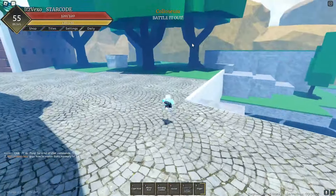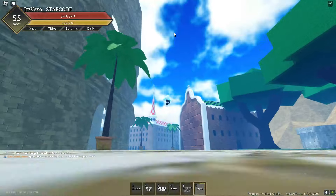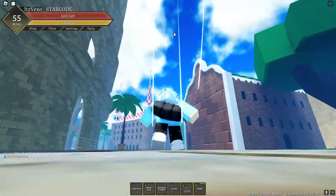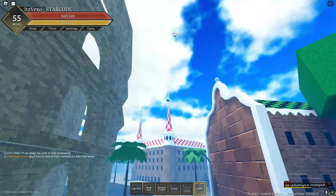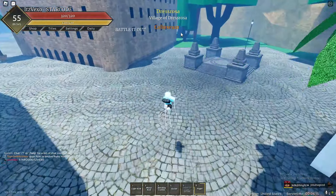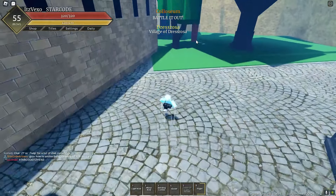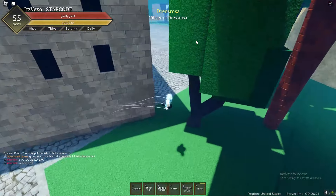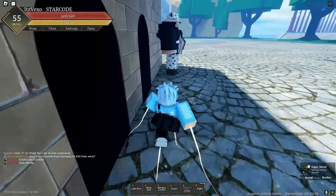You've got to get to level 300, and then you also need to talk to an NPC. Let me find where this NPC is — I'm pretty sure it's over here somewhere. Let's just fly. The NPC is right there guys, let's just go to him. The NPC is right there, where you can evolve your fruit.